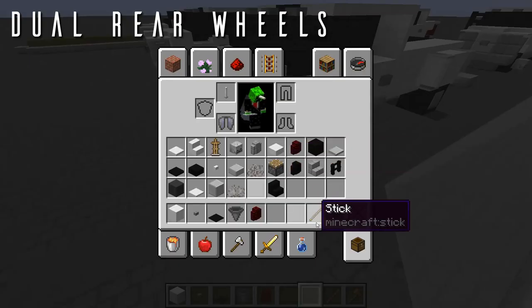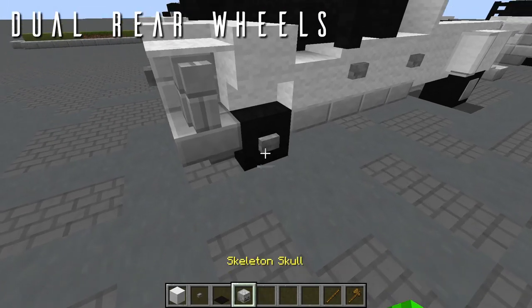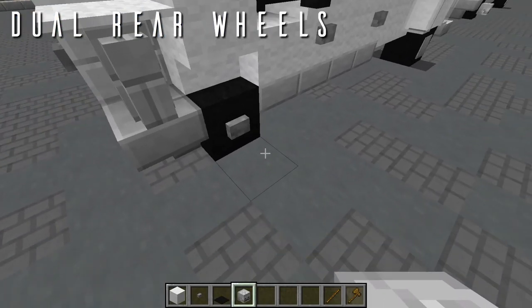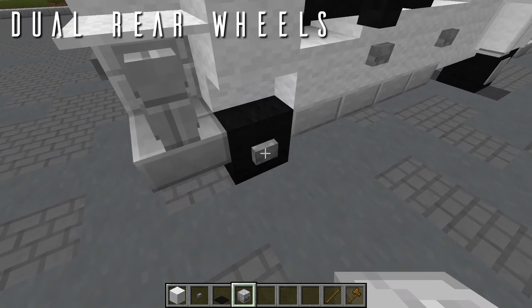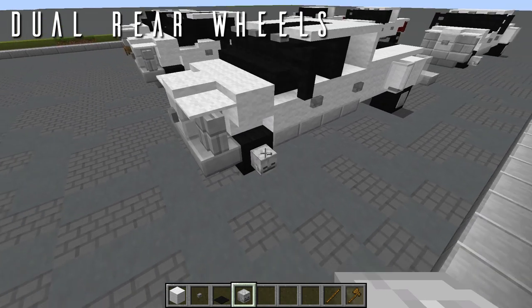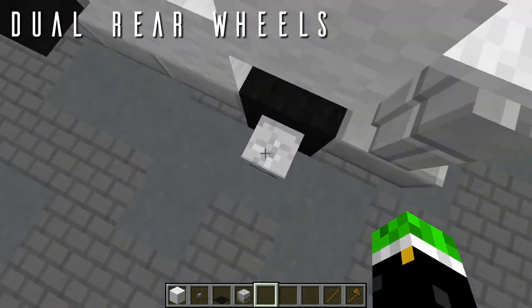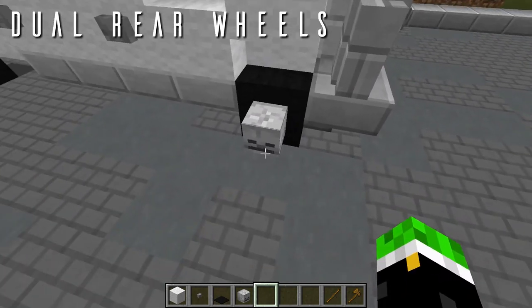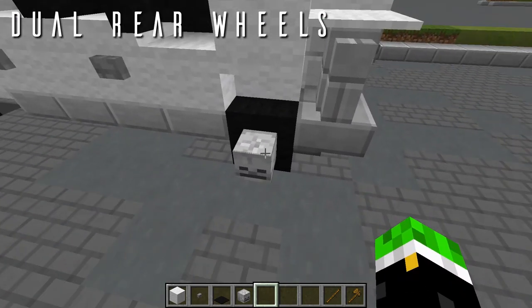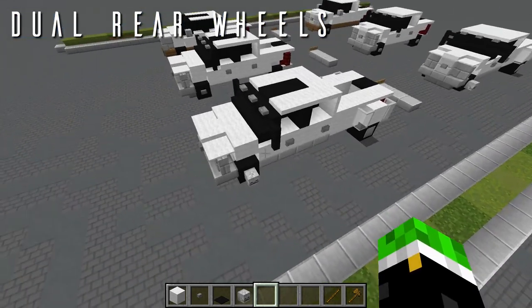For the front wheels on the dual wheel model, the rims are slightly extruded out. Replace the stone button with a skeleton skull facing out to the side — this gives the rims the pointed style of the front wheels on the dual wheel design. That completes the Ford F-350.